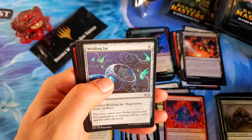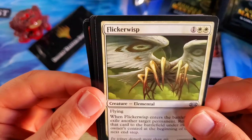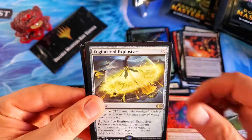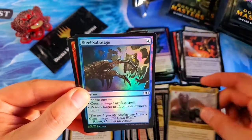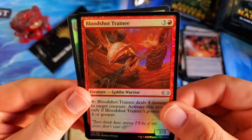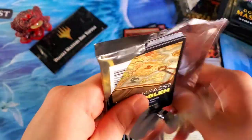Opening Double Masters on release day, no delays like Core 21. Urza's Mine — that makes three, so now I've got all three of the Urza's lands already. Angel of Dawn, Welding Jar — that's a decent uncommon. Chief of the Foundry and a Flickerwisp — look at that, so cool. Flickerwisp was originally in the Lorwyn block. Engineered Explosives for our first rare and Sphinx of the Hegemon — a sphinx rare. Steel Sabotage for the first foil, and a Bloodshot Trainee goblin warrior foil. Two packs left in the first stack, moving along.